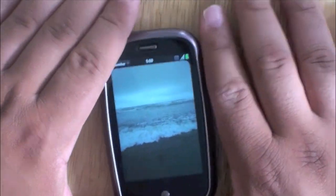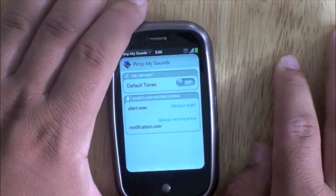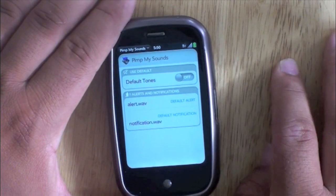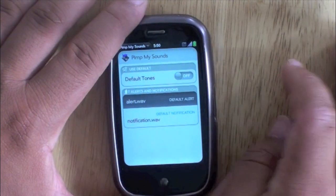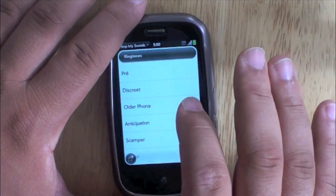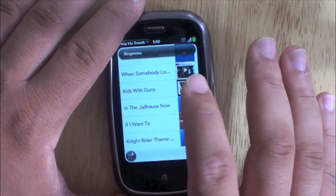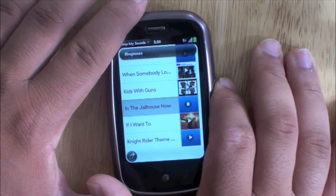Pimp My Sounds. This is a way to customize your notifications, like your notifications for your email, text messages — kind of like a Windows mobile phone, but only on your Palm Pre. So instead of having the alert wave, I could change it to any one of these. You can change it to a song, like how about In the Jailhouse Now — a little country music.